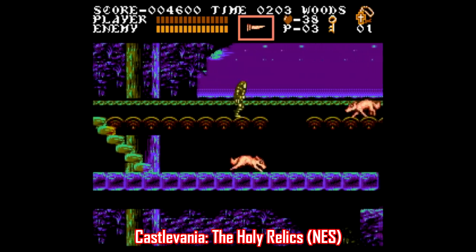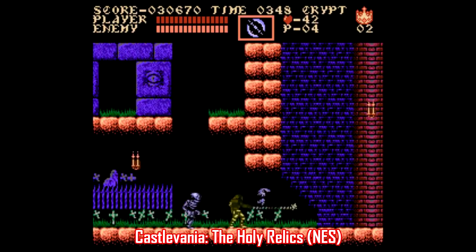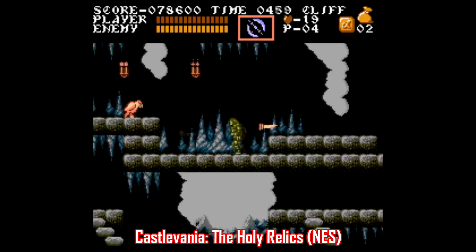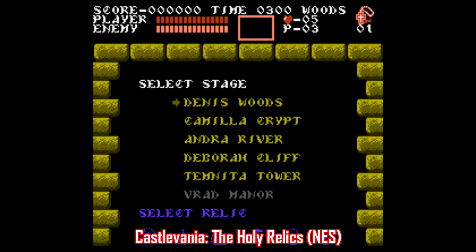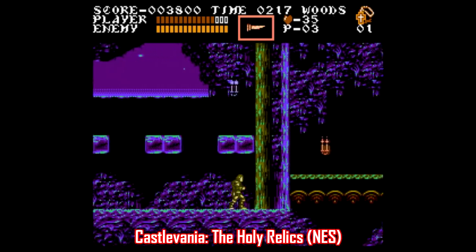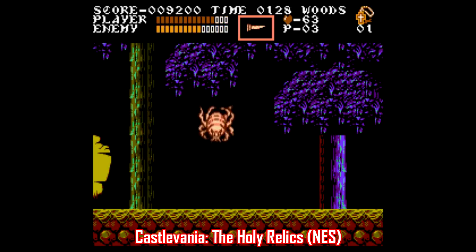Last, I have to mention Castlevania The Holy Relics, and this one is really good. It's made for more casual players and honestly feels at times like a true sequel to the original Castlevania. There are new levels, new visuals, new settings, new enemy designs, new music alongside some old music, and new features like collecting rosaries or invincibility power-ups to use when needed. There's a stage select screen and you have to explore each area to find a key that unlocks the next area. This is one of the most well-made ROM hacks I've ever played on any platform, and it's a must-play if you're a Castlevania fan.